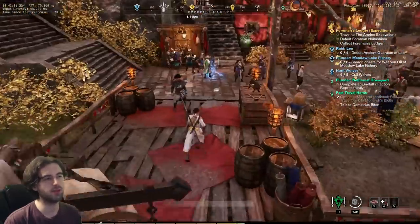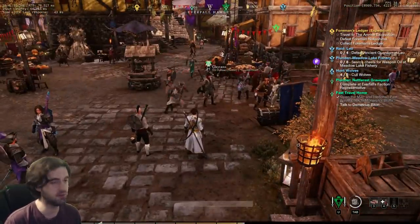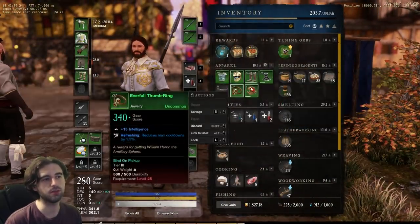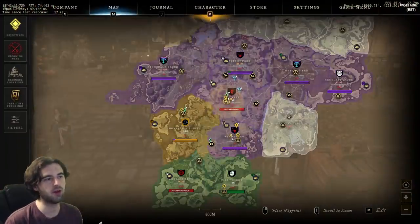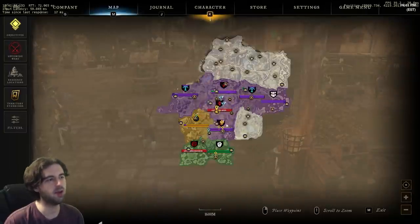The economy is entirely player-driven. I have not found a vendor that you can just sell trash loot to, so you need to either salvage whatever gear you get for the minimal silver reward, or find a player that wants to buy it off one of the different auction houses. Another thing to note is that the auction houses are tied to the city location they are in.